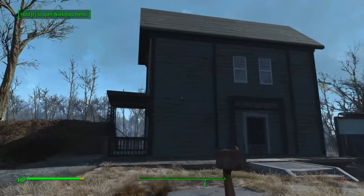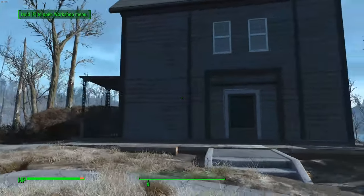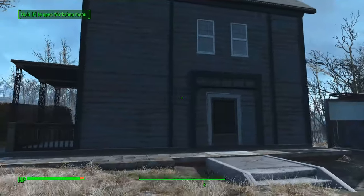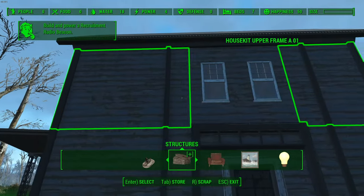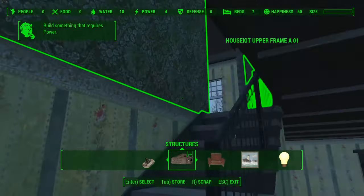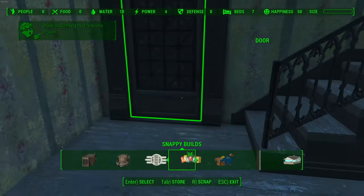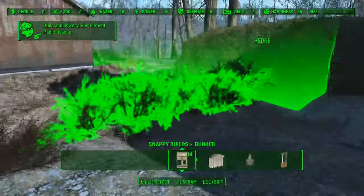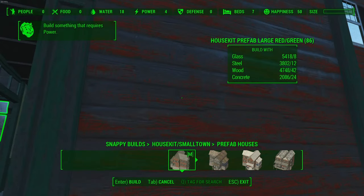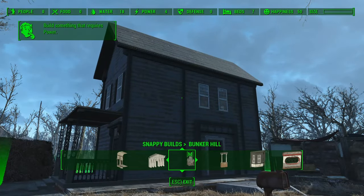Up next we have a very popular mod — Snappy House Kit by Robiton. This adds new house kits as well as a lot of other building kits. It takes a lot of vanilla structures from the game and makes them modular so you can create new builds that fit aesthetically in the Commonwealth. You've seen these buildings when roaming around, but now you can actually build them in your settlements. All of these are separate pieces — not one large prefab — though prefabs are also available in the snappy builds section if you want to plop one down quickly.